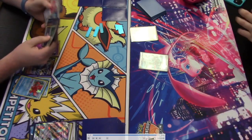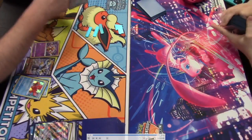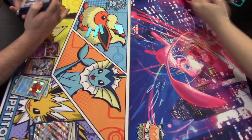Pretty straightforward matchup. Chien-Pao has good matchups against three-prize Pokémon — it only gives up two prizes itself but can take big one-shots on big Pokémon. As long as the game plan is executed and no bricks are dropped, it's a strong position. Let me know what you think in the comments, like this video, subscribe to the channel, and I'll see you next time in the Professor's Lab!